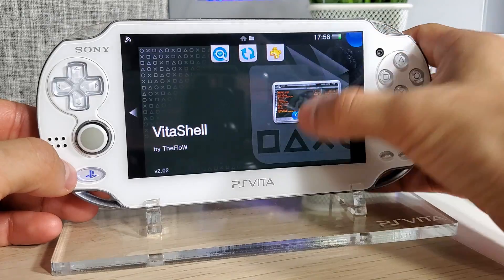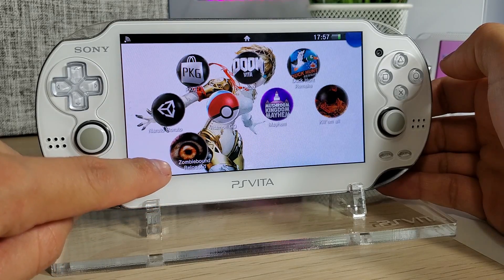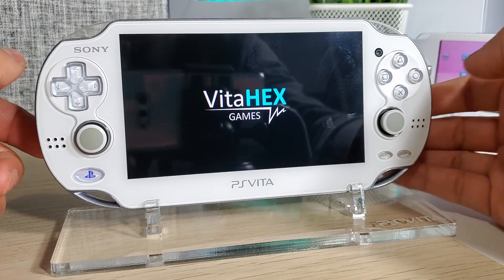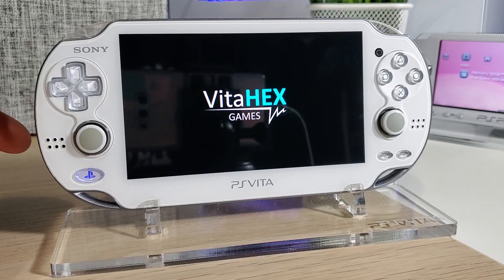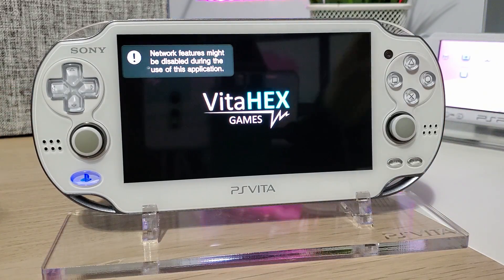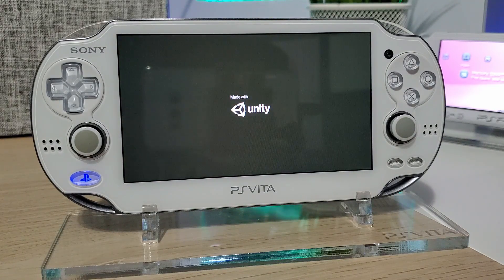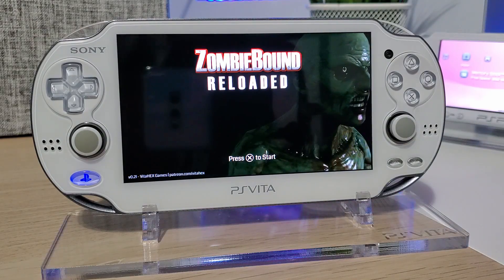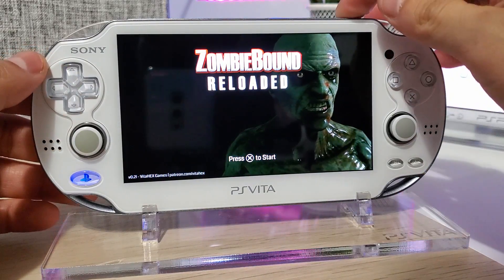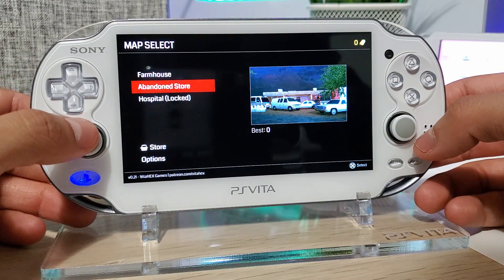Once it's done, go home, close out VitaShell, and you should see a new app called Zombie Bound Reloaded with the zombie eye icon. Let's open it up — Vita Hex Games, thank you so much for this lovely homebrew game. We're going to have a better way to record the gameplay without the lights on. Made with Unity — and there it is, beautiful. Press X to start. We've got Farmhouse and Abandoned Store.